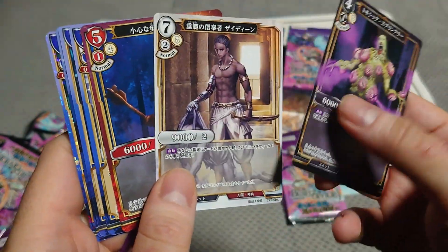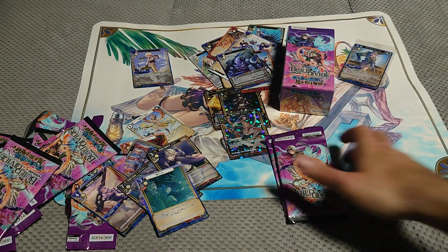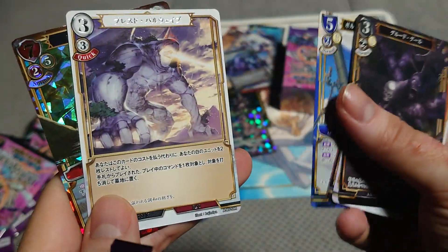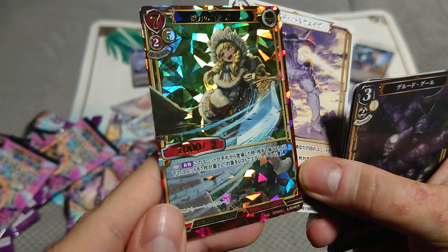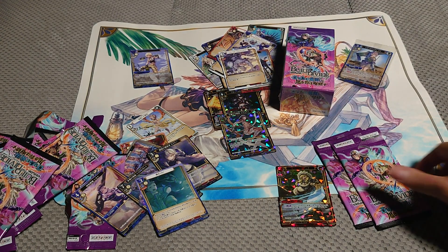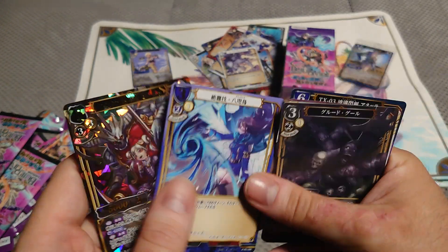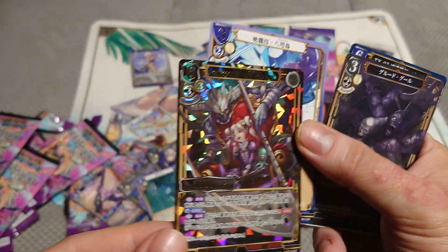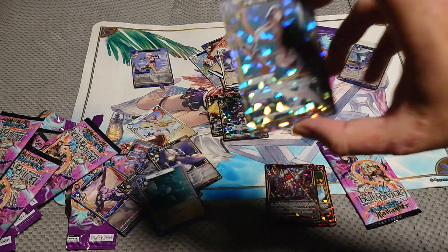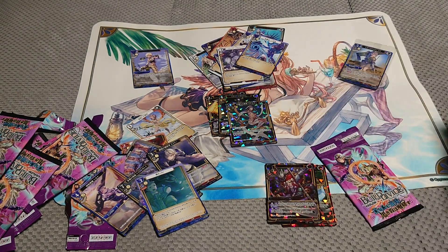Maybe they all clamped up. I remember getting three ultra-rares per box before, but maybe they changed the formula. So we got a rare and our first ultra-rare — a girl with a huge sword. They also seemed to change the foiling since I don't see SRs with the weird full-foil treatment anymore. And we got another ultra-rare — so they were clamped up together.